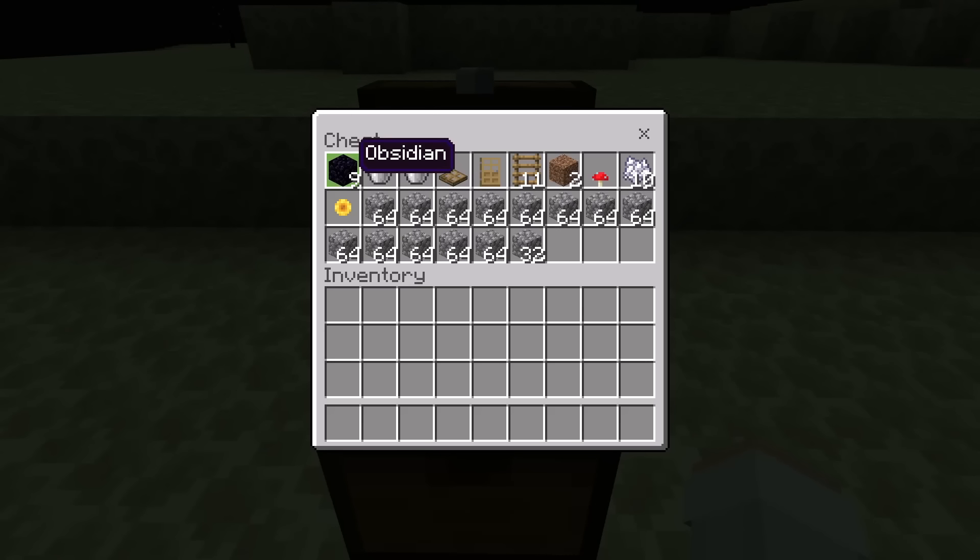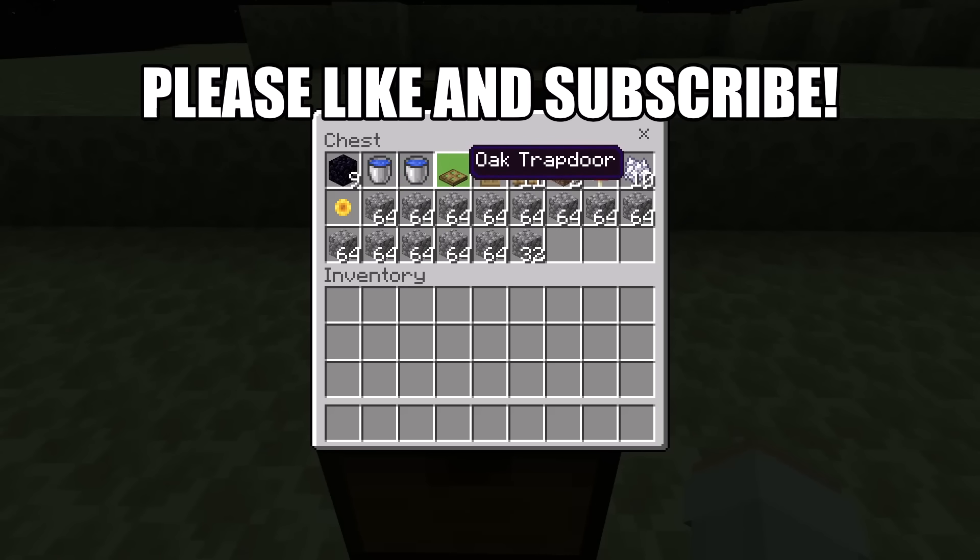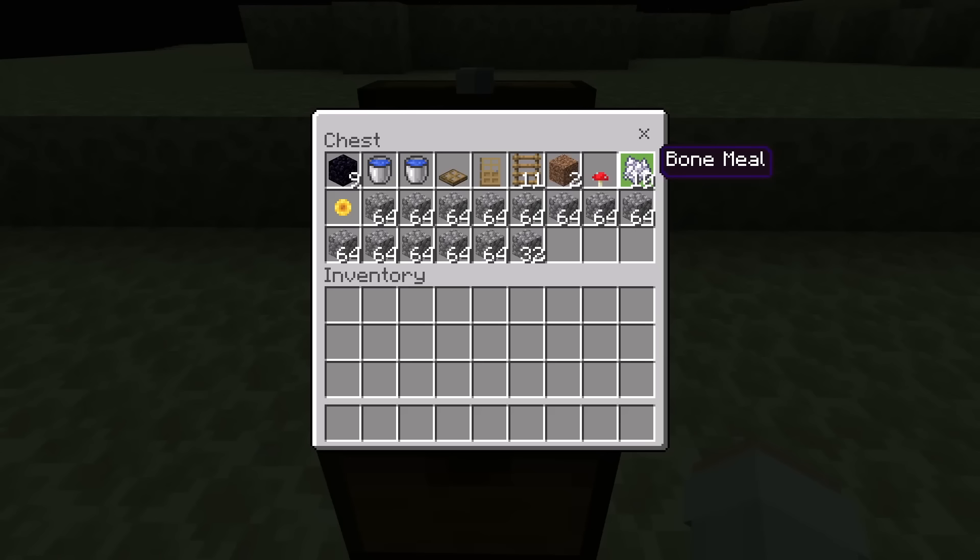For this Wither Killer, all you'll need is 9 obsidian, 2 water buckets, 1 wooden trapdoor, 1 door, 11 ladders, 2 dirt blocks, 1 red mushroom, some bone meal — the amount of bone meal you need may vary — 1 sunflower, and about 13 and a half stacks of solid blocks. You can use any type of solid block except ones that endermen can pick up. One example of a block endermen cannot pick up is cobblestone.